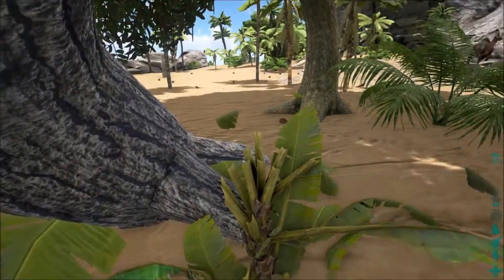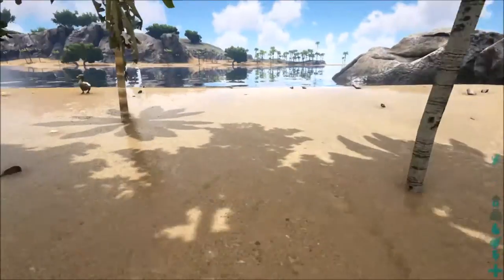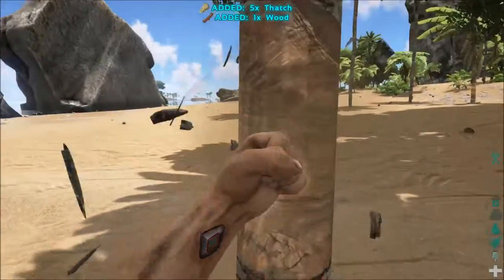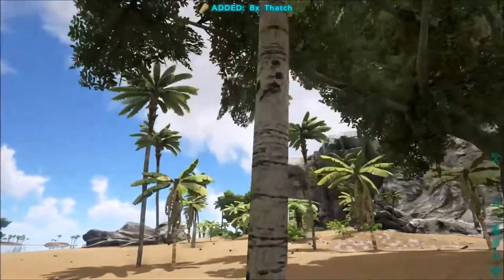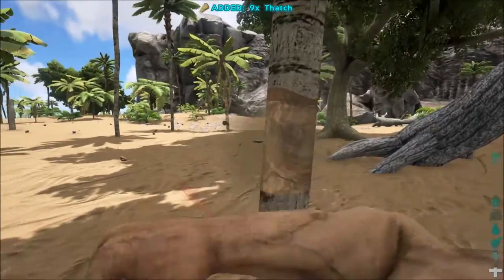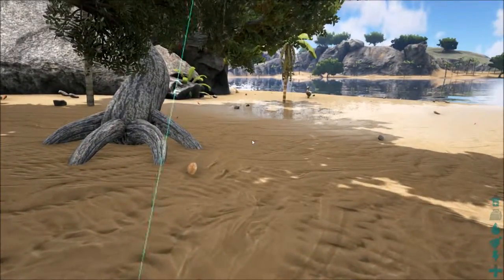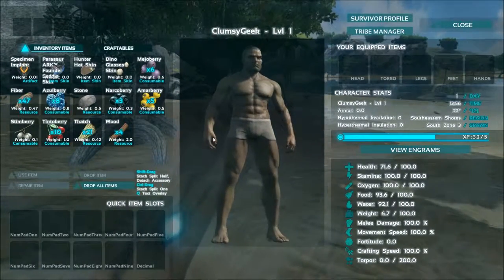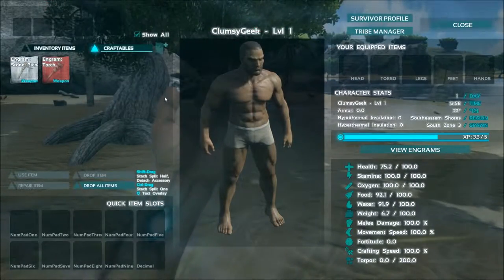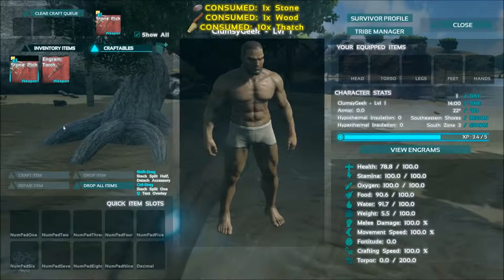Got a couple already, let's get a few more. We're going to focus on surviving right now - I'm punching trees because at first I don't have any tools. There's a flying bird, I think that's a pterodactyl, but don't worry it's not aggressive, it won't harm me. Going to my inventory, I can only craft two things right now - this will improve as we level up. One of the most important tools especially in the beginning is this stone pick, so let's craft that.